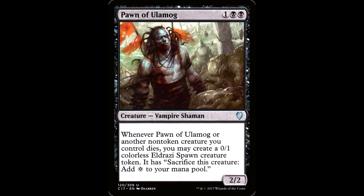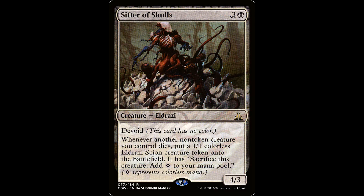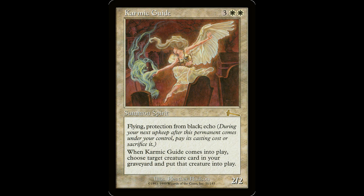Gaev isn't too proud to bring the Eldrazi along for combo action. Pawn of Ulamog is one and a black for a creature — Vampire Shaman, 2/2. Whenever Pawn of Ulamog or another non-token creature you control dies, you may create a 0/1 colorless Eldrazi Spawn creature token with 'sacrifice this creature: add one colorless mana.' We also have Sifter of Skulls — three and a black for a creature, Eldrazi, 4/3 with Devoid. Whenever another non-token creature you control dies, create a 1/1 colorless Eldrazi Scion creature token with the same text. These two pay off our sacrifices with a little token that can sacrifice itself for colorless mana.